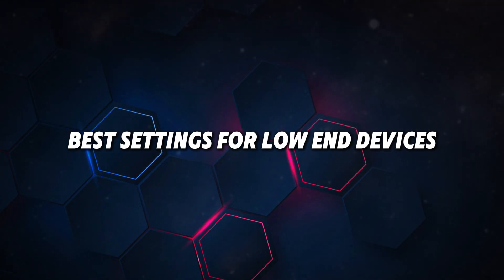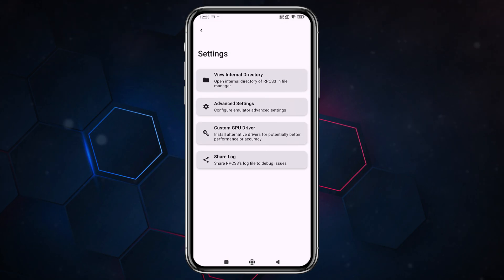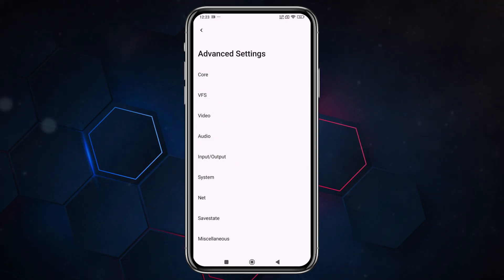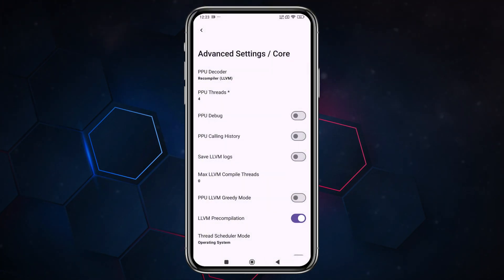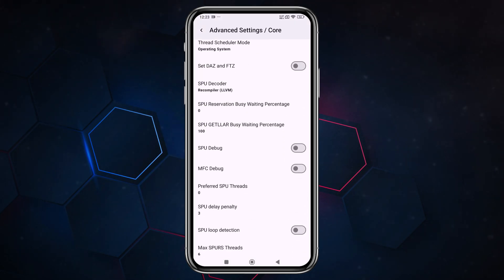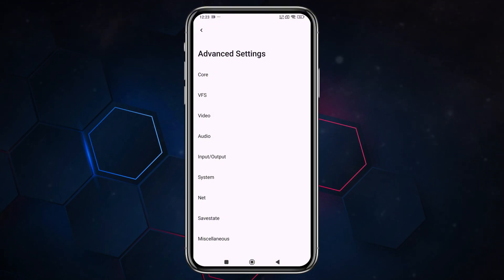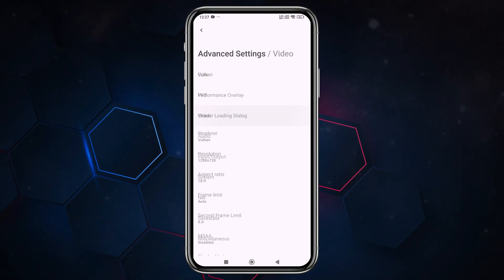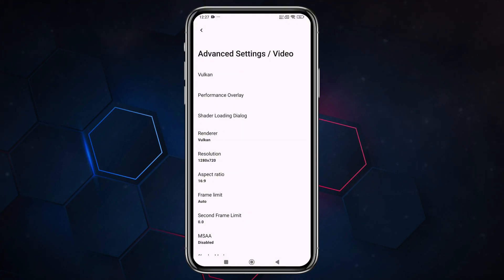Let's tweak settings for low-end devices. Click the three-dot menu at the top right corner, then Settings, then Advanced Settings. There are many new options here — you can now adjust the core PPU decoder and thread settings. Please check your phone's thread count in System Info before making a selection. Other options also help make games run smoother. There's nothing to change in VFS, but the most anticipated feature is video settings, where you can now choose the API and video resolution, selecting between OpenGL and Vulkan.